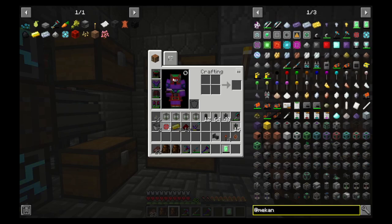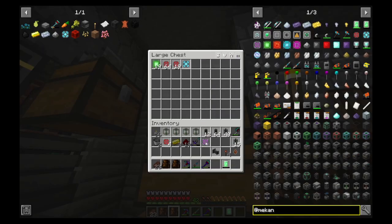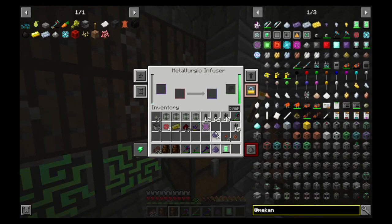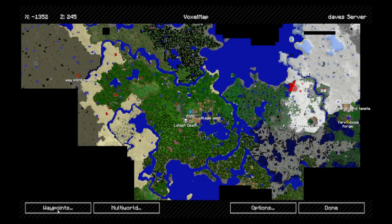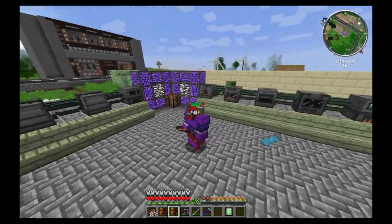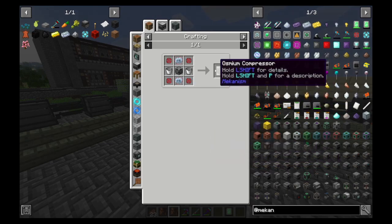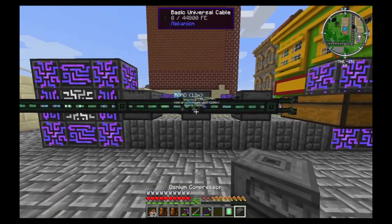We needed an atomic alloy and a refined obsidian ingot. I've created the atomic alloy. Now I just need a refined obsidian ingot. We head over to our forge. In order to get the refined obsidian ingot, we require an osmium compressor. Where is the osmium compressor? There it is. We need all this stuff, which is easy to get. We've got the osmium compressor here.